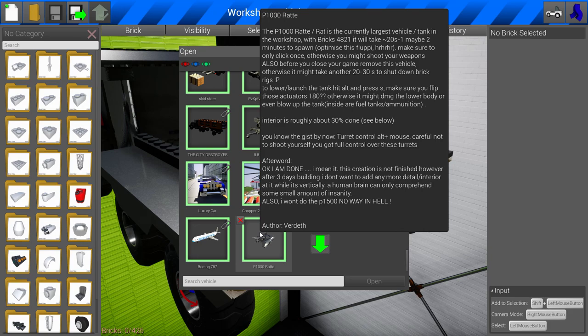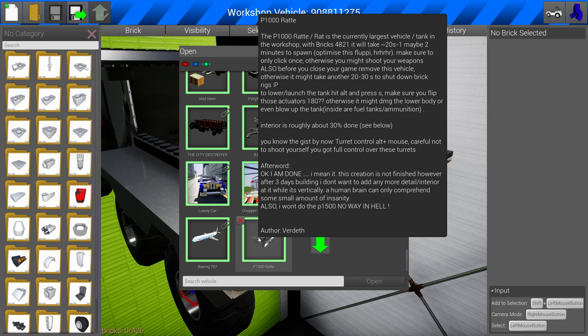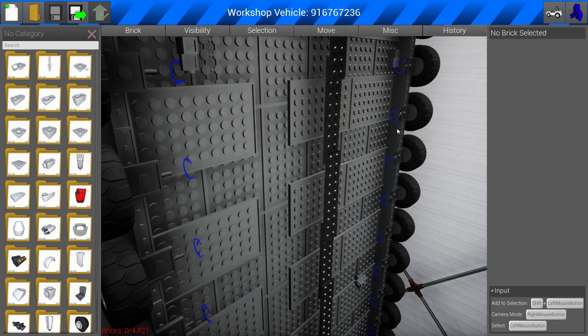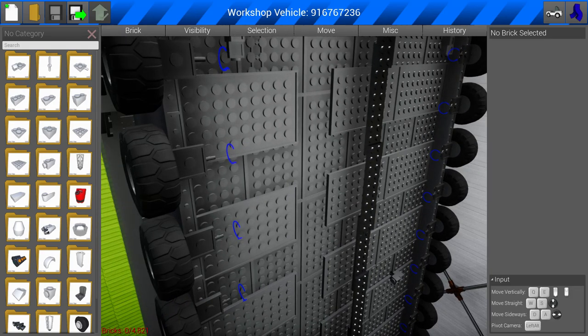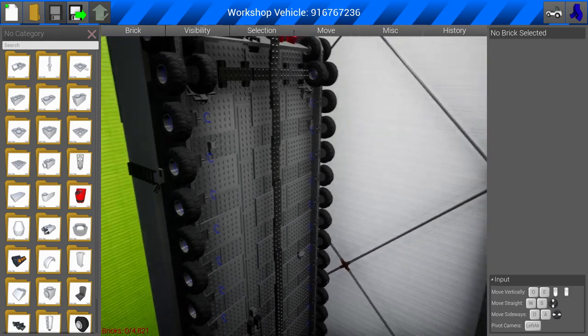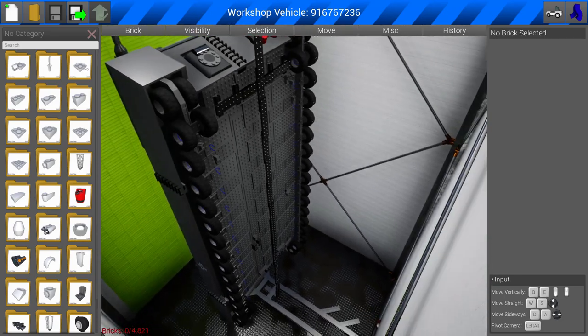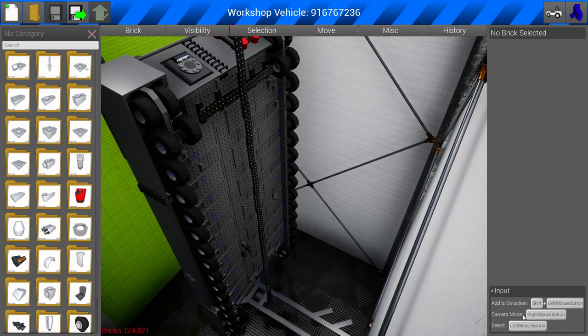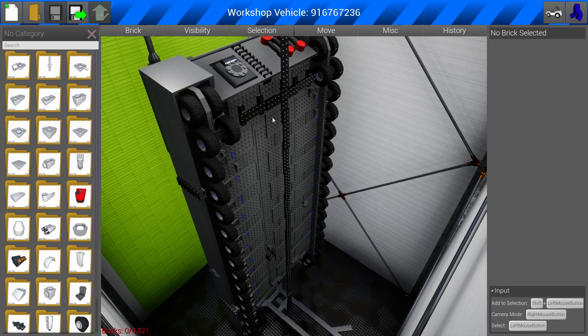Here we are — the final thing of the day, the P1000 by Verdith. I really think Verdith is one of those guys who just sat there and thought, 'how do I make the biggest tank in the universe in Brick Rigs?' The creator changed the way you build — you can only go so far horizontally, but he built the tank upward on a harness coupler that you lower down.